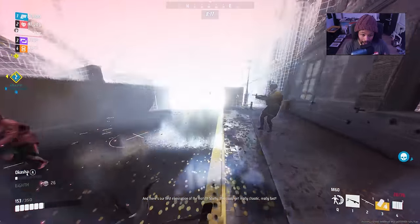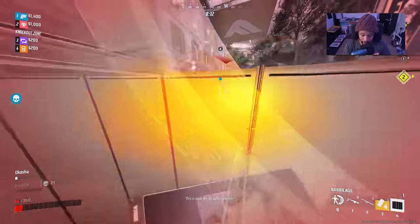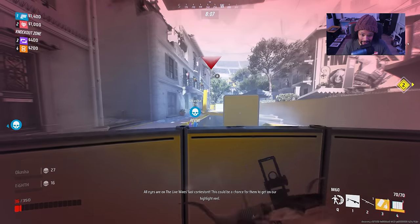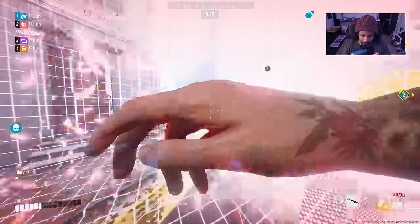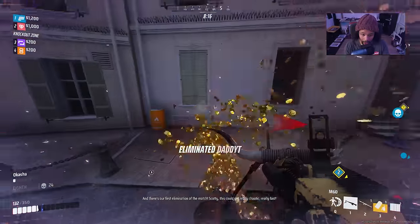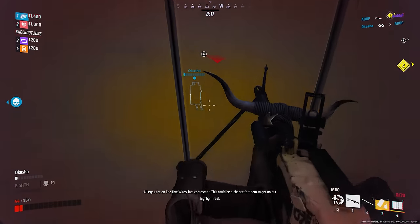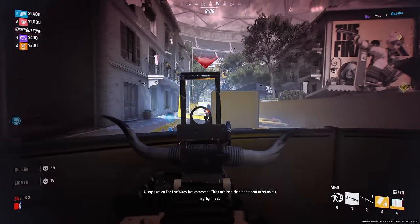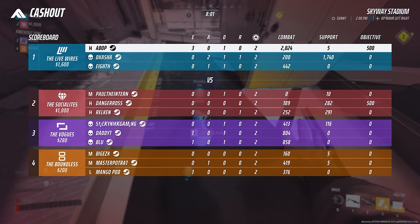This next clip is short, sweet, and simple. It shows how efficient a barricade can be in the middle of a gunfight. I ran out of ammo, popped one down real quick, and used it to try to reload. You'll also notice I hesitated quite a bit because of that thing I mentioned earlier — sometimes it doesn't automatically switch to your primary weapon, and that's because I had two barricades in my inventory.